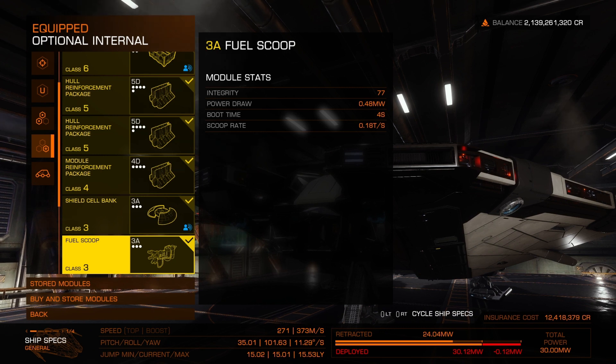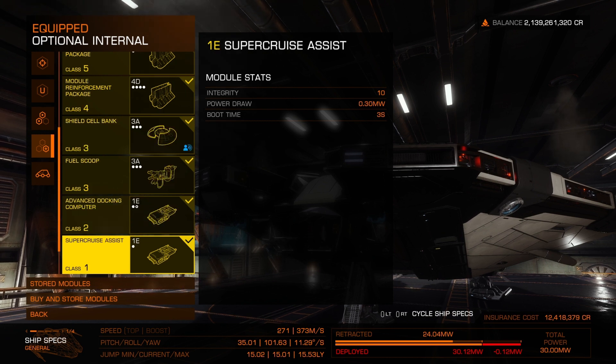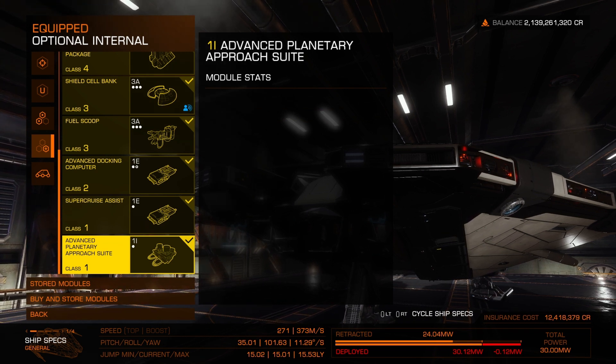Then of course you need your life preserver — that's the fuel scoop. I encourage all of you to have a fuel scoop, even if you don't think you need it. The second you don't think you need it, that's when you need it. Advanced docking computer — I just adore watching it go, plus you get all that classical music. Super cruise assist: going straight just isn't for me, I like to make sure the ship can take care of those straight paths so I can focus on other things. And then advanced planetary approach suite, which comes with all the ships.